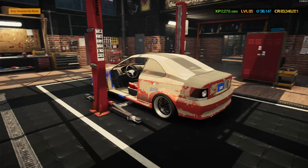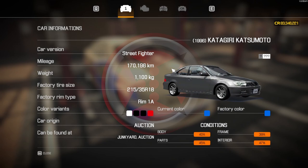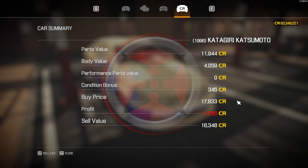Welcome back to another day in Car Mechanic Simulator. Today's project is a new config added to the game from our competition — Pi Newton's entry, the Katagiri Katsumoto Street Fighter Edition. We got it from the auction house in all right-ish condition, just under 50 for everything. We paid 17,633 and could only sell it for 16,348, losing out on 1,285 before we even begin.